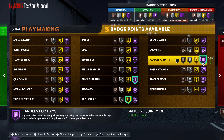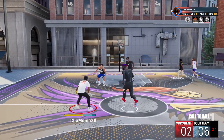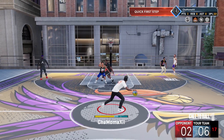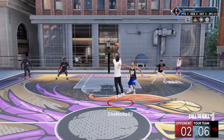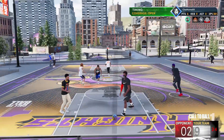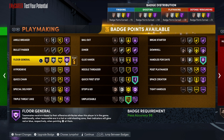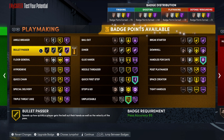As you're trying to get the variation you want, the top three badges you're going to get off the rip are Handles for Days, Quick First Step, and Unpluckable. On any build, you want them on the highest tier you can get — Gold or Hall of Fame. It doesn't matter if you're 6'7", 6'4", or 5'11". If you can get it on a higher variation, especially on next gen, do that. On current gen, if your pie chart gives you Hall of Fame playmaking, put those badges on Hall of Fame.